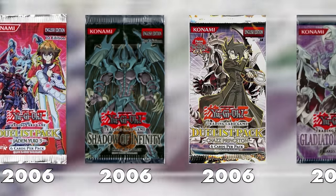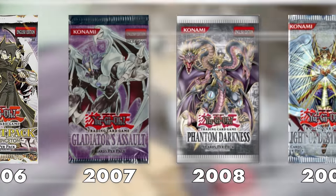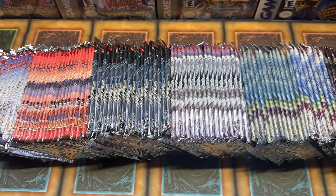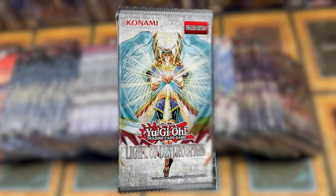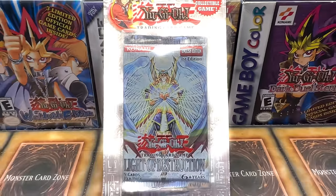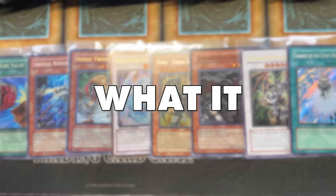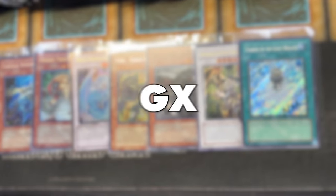Welcome to Legacy Week GX Edition, a week where I will be revisiting six of Yu-Gi-Oh GX's most epic sets released between the years 2006 to 2008. Each day I will open one of these epic sets, starting with Shadow of Infinity and ending with Life of Destruction and a first edition blister pack. Every day I will also include a giveaway with some epic cards. Which set has what it takes to earn the title of Legacy Week GX Champion?